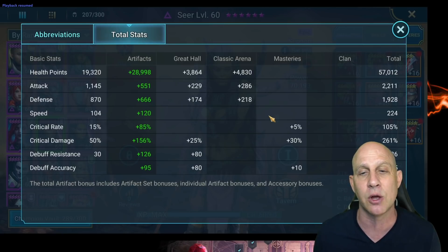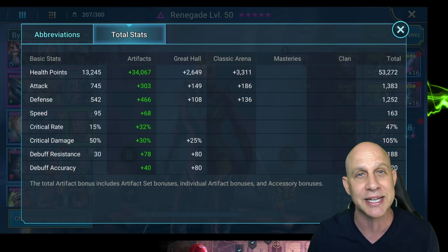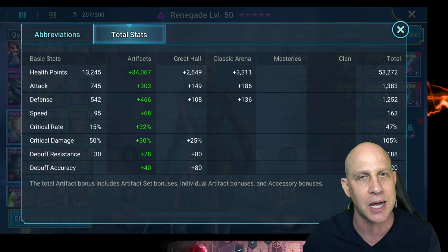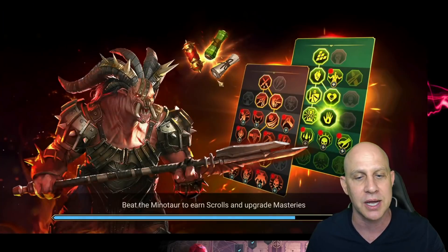We have a really slow Renegade in here right at 163 speed. She's just got a Shield set on to give us additional buffs so that we can eat them with Seer. If you don't have a Seer or a Lydia, we've got other comps for you — we're just going to go through this one first. We've got tons of stuff to show you at the end with other comps.